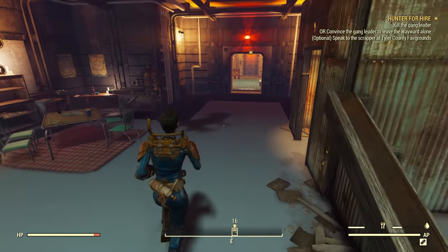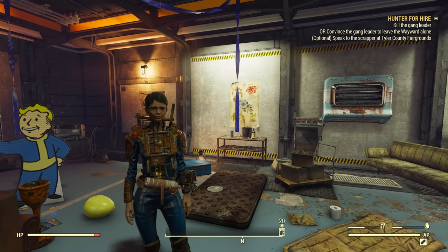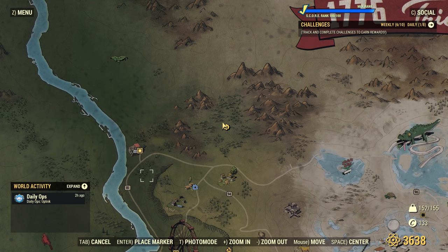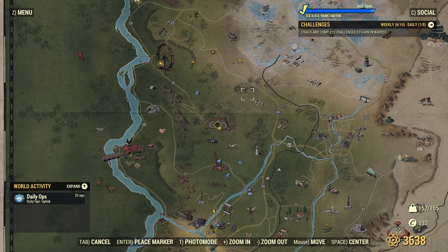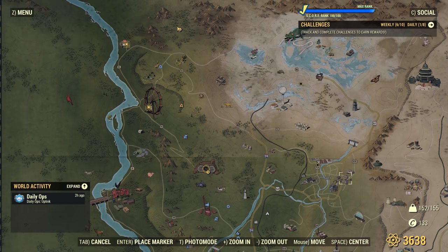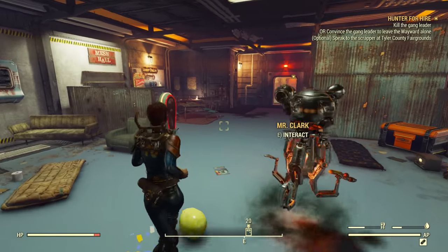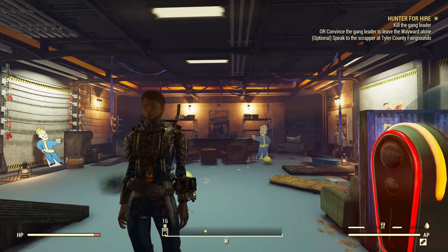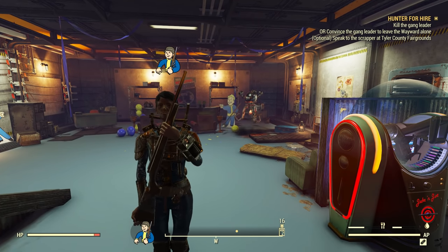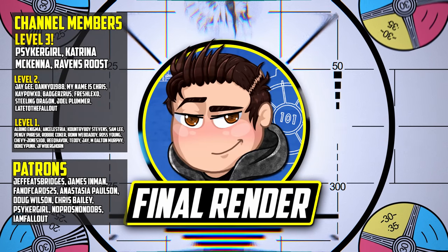I think that's enough for this part. This one might be a bit shorter — I've actually been recording these back to back, so if you left a comment on the first part I haven't seen those comments yet, but hopefully you've been enjoying the videos. I can't wait to get on with part three, where we'll actually enter the West Virginia Lumber Co. and see what we can do. After that, we might even make the trip into Morgantown to carry on the main quest, where there'll be lots and lots of scorched, lots of weapons to scavenge, and lots of cool things to get our pilferous fingers on. I've been the Final Render, and you've been the audience — until next time, farewell. Thank you to all of our YouTube members and Patreon supporters, with special thanks to our Level 3 YouTube members: Psycho Girl, Katrina McKenna, and Raven's Roost.